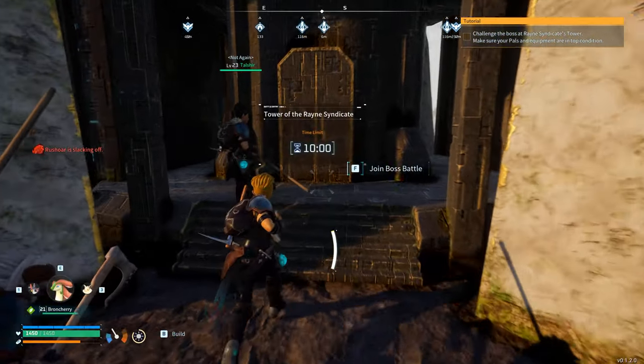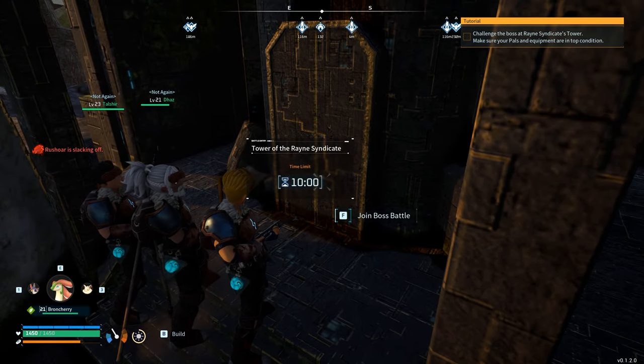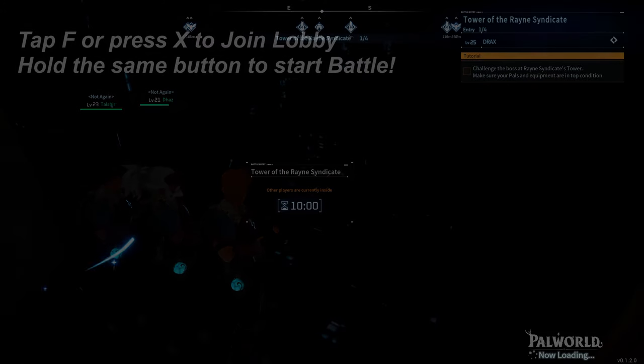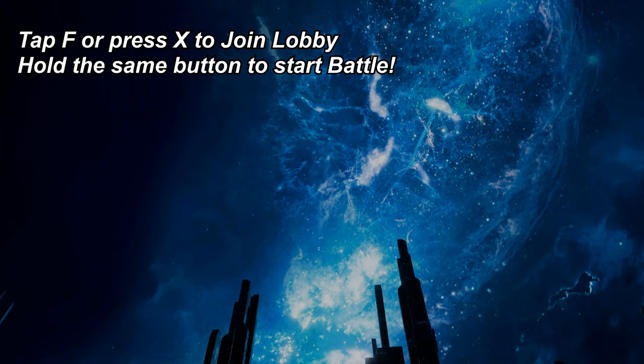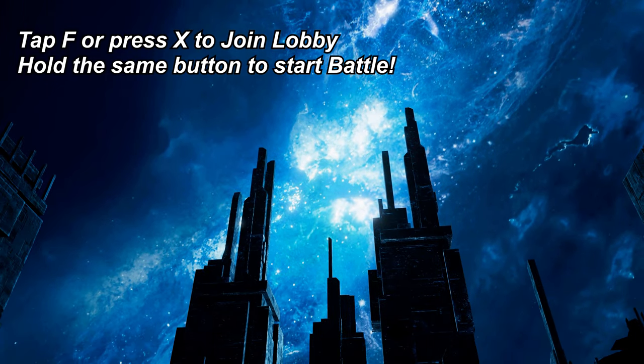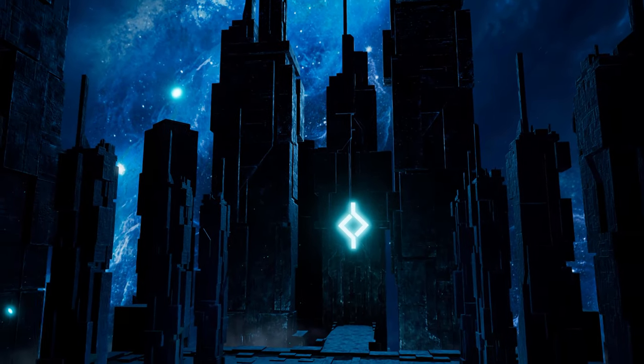When entering the tower boss arenas with friends, some of us originally kept trying to time it as we had like 10 seconds to join. All you have to do is tap F or X on the controller to be put into the lobby, and then when the final person is in, one of you can hold that same button again to start the battle.